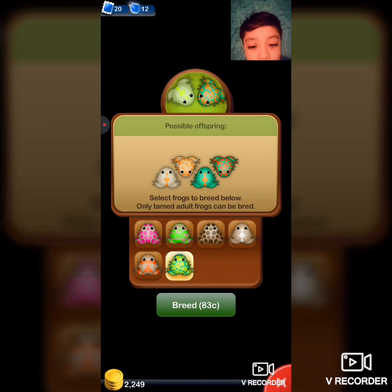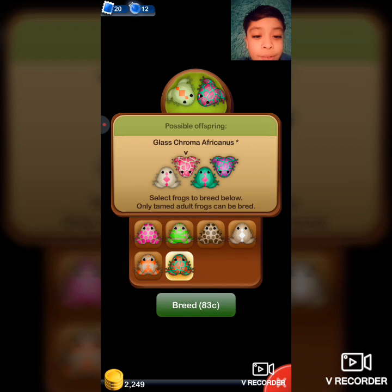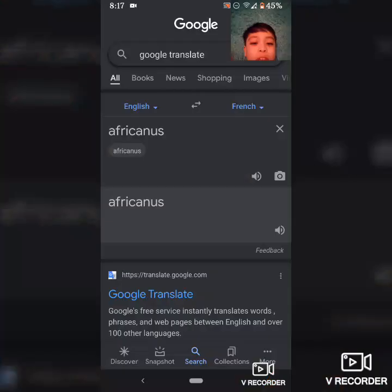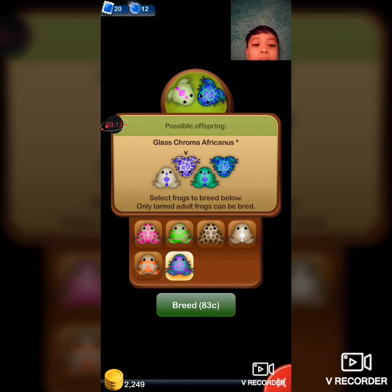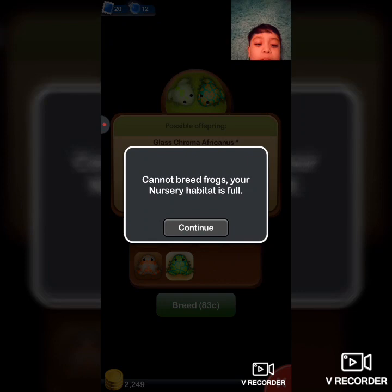So I'm gonna breed this one and use it. I really want the glass chroma africanus — africanus I think it's called. So I really want the glass chroma africanus, I'm gonna see if I get it.